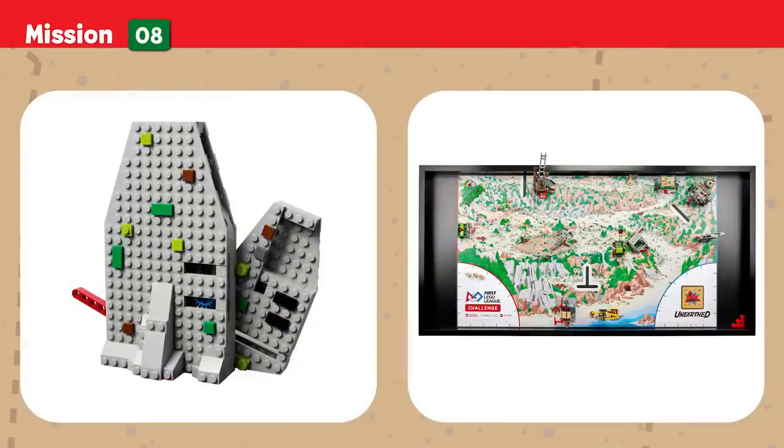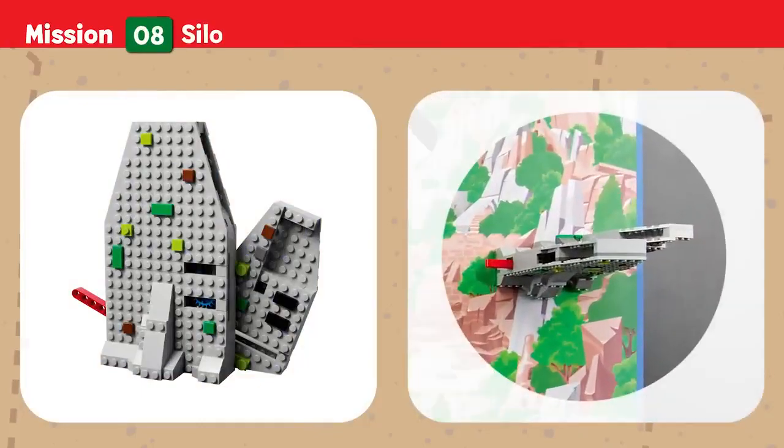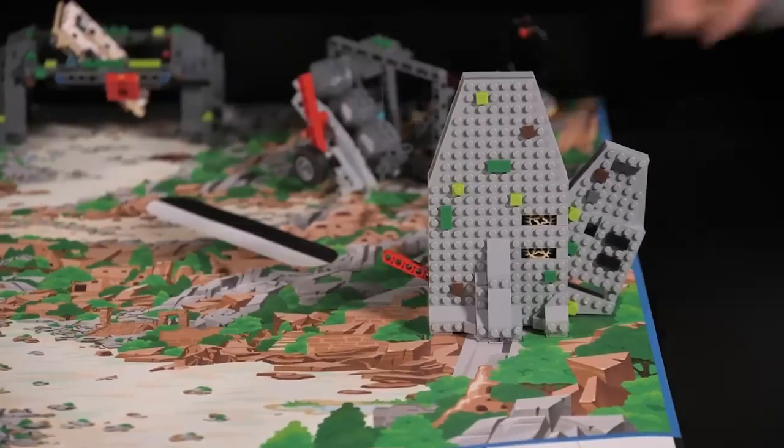Mission 8: Silo. Empty the silo of the preserved food so it can be analyzed at the lab. Points are scored if preserved pieces are outside the silo.